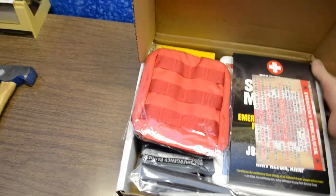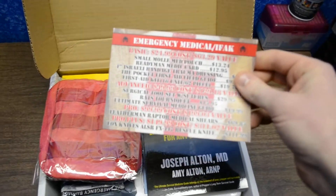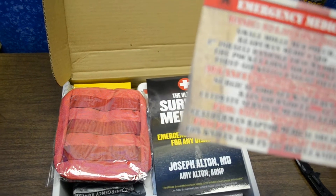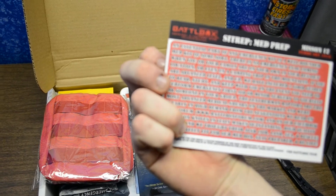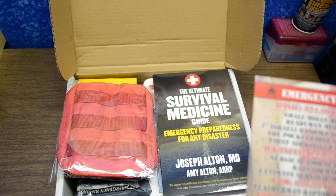No packing material this time. There's a medical emergency card — I'm actually taking first aid and CPR, so this card will help me build a kit for my class. It says an essential part of any emergency kit is a well-rounded medical kit. I have a basic one, but probably not this good of one.